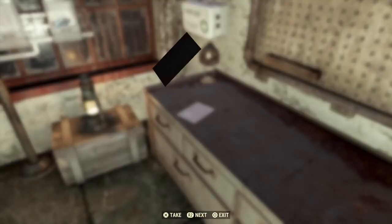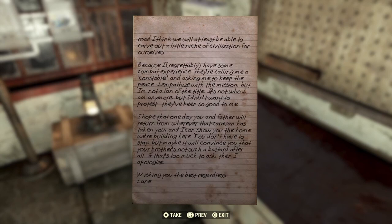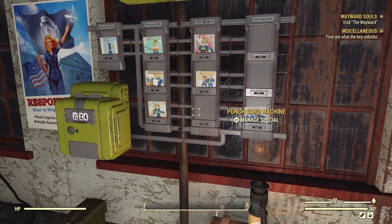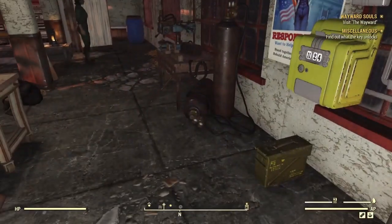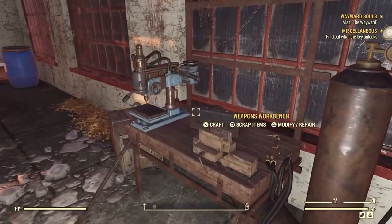There's a note to Addy, so we see Addy's story here with the Responders, and Lane's letter. We take his note. If we were a high enough level we could reallot some perk points, but we're not. Let's do some scrapping and selling.